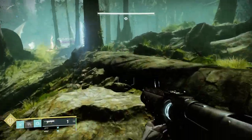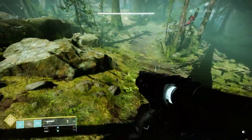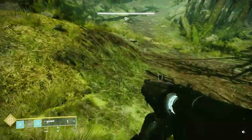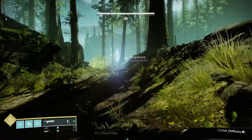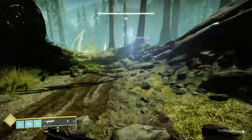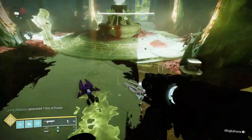You can use Ghost in this area, which is nice. Go ahead and look around, and as you keep going, you'll see an area that looks like a classic door blocked by Hive that you can't get through, and you'll notice an area in the middle that looks like a Hive ritual, as seen in many encounters in Destiny 2.